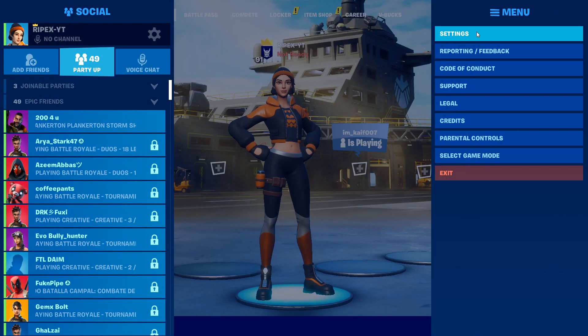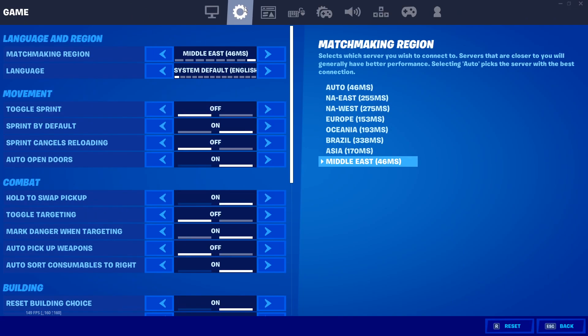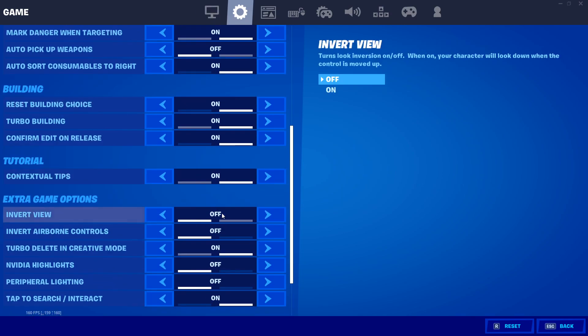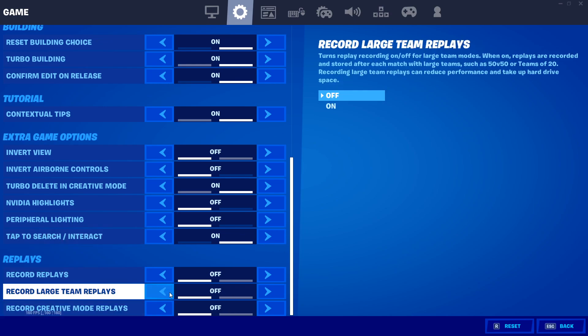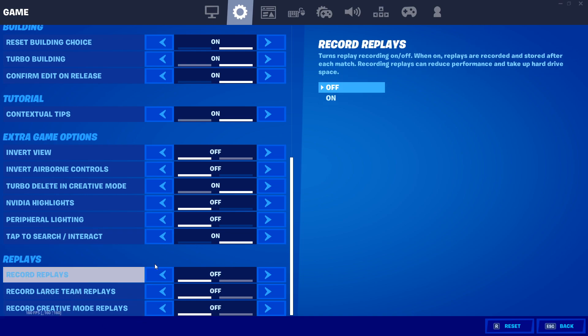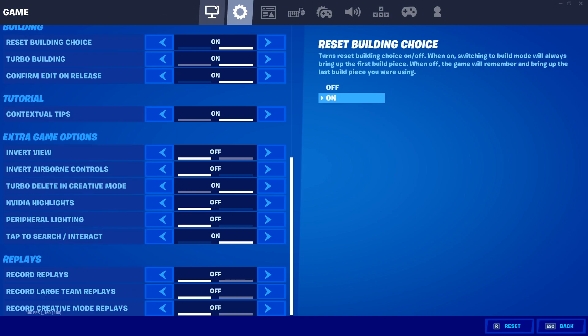Now I'm in the game. Click the three lines menu, go to Settings, and click on the gear icon. Scroll all the way down to find the Replay Mode setting — turn off all replay mode options here. Disabling replays can increase your FPS by 10 to 20 FPS in Fortnite.